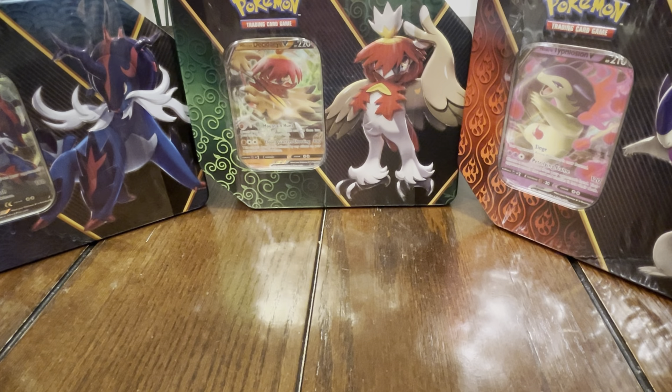Hey, what is up you guys! In this video we're going to be opening up the new Divergent Power tin. We got three tins: Samurai, Decidueye, and Typhlosion. I really like the way these tins look — the design is pretty cool — and of course the promo cards are pretty sick, my favorite one being the Samurai. I'm very excited to get into this.